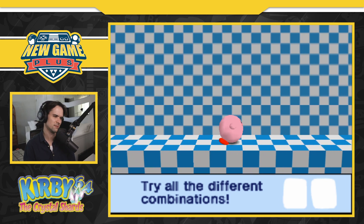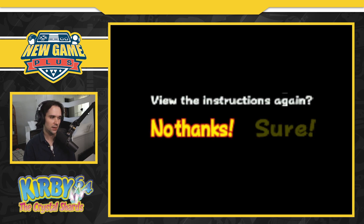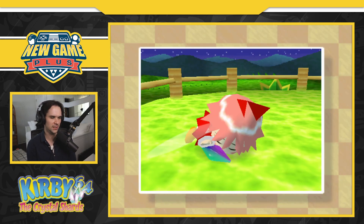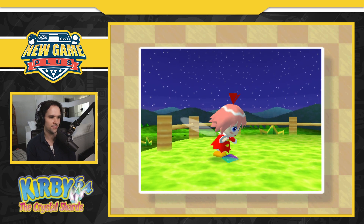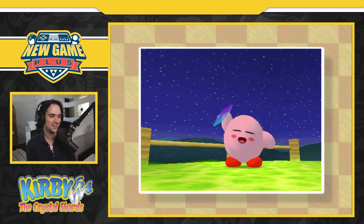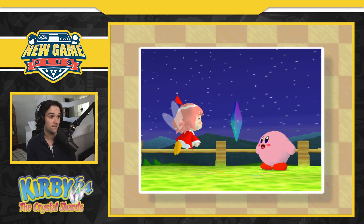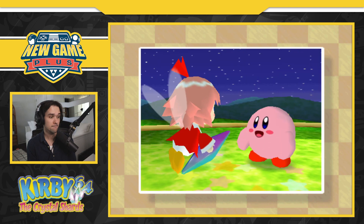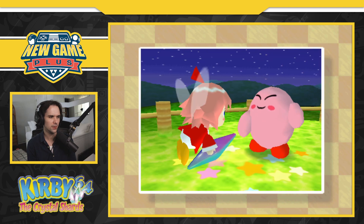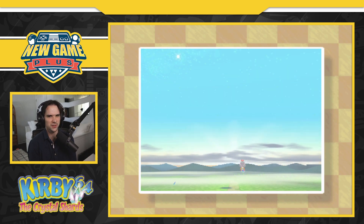Maybe it is and I just didn't know. I don't think we need to watch all the combinations — let's find out some of that on our own. Let's see what the story is: this little fairy person fell out of the sky. Kirby's probably the cutest game. Crystal shards. This music, man — wow, this looks great by the way.